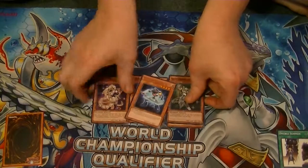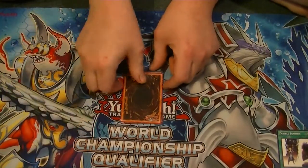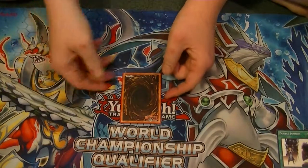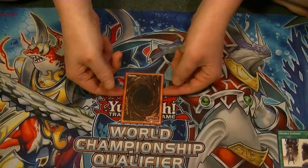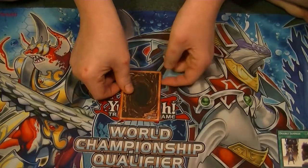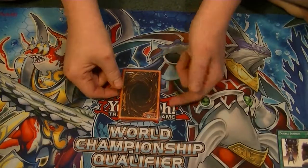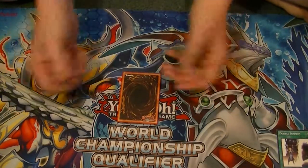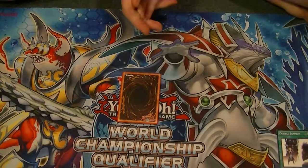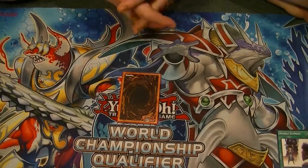You overlay all five and Xyz Summon Number 86, Heroic Champion. Basically, this card pretty much prevents your opponent from doing anything for the next two turns. It's at 3,000 attack, can't be destroyed by battle, and is unaffected by other card effects. Your opponent cannot Normal Summon or Special Summon, and with the five materials, you can nuke their entire field.